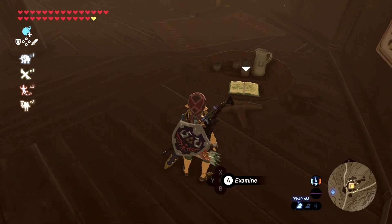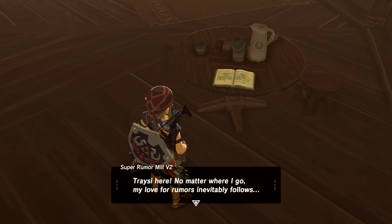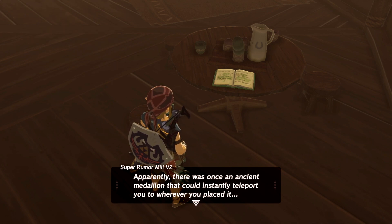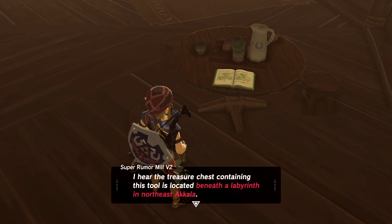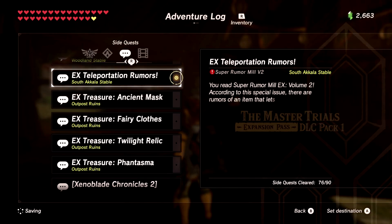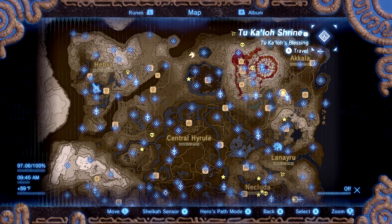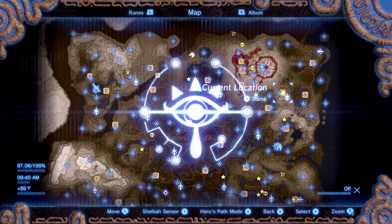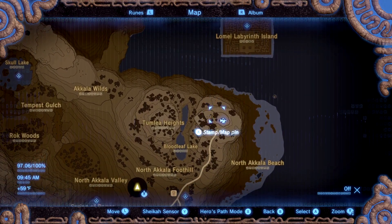Let's see what we've got here — Super Rumor Mill X, Volume Two. Tracy — interesting way to spell Tracy — the dream of teleportation, yes that would be fantastic! Basically you can create your own warp point — that's cool! There's the Teeth-a Labyrinth in Northeast Akala. Five stars, wow, okay interesting. Let's see if we can find it. It says hidden beneath a labyrinth — if I recall correctly, there's a labyrinth over here. Let's head over to the Akala Tech Lab.